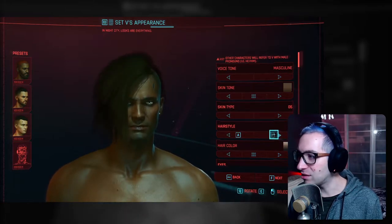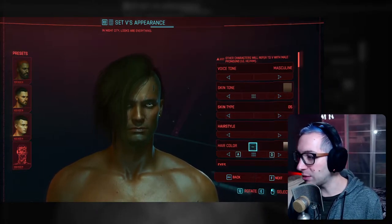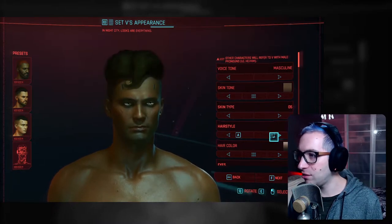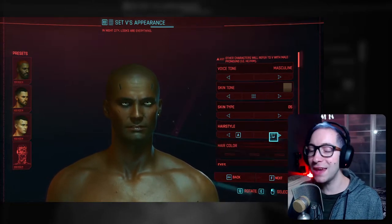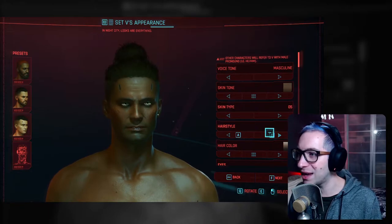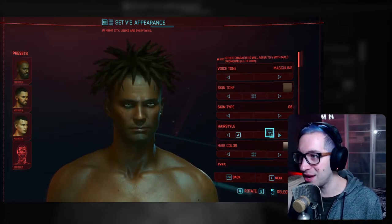Hairstyle — there are bound to be a ton of them. The downside is you can't open a list like with skin tone — with most options you have to click through all of them, which is kind of annoying. In total we have 39 hairstyles. So if you are like me and you really want to customize your character, you're going to have to spend quite some time in the character creator. Even though the game is in first person and you don't get to see your character that often, you still want to make sure it's a character you'll enjoy for the entirety of the game — which I've heard is 175 hours.